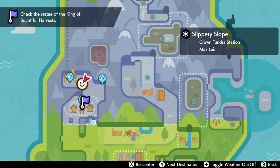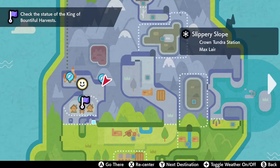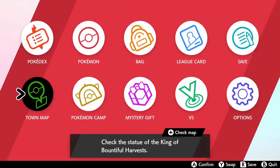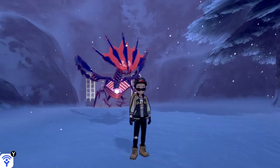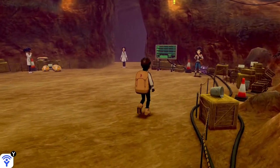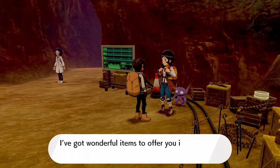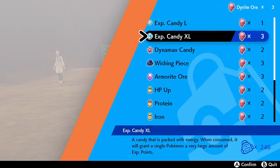You get access to the Max Lair basically as the first thing you have to do in the story. I'm not gonna have any spoilers here — this is gonna stay spoiler free. Once you head inside the Max Lair, you speak to the lady on the right. She says she has some wonderful items to offer in exchange for Dynite Ore. She has a ton of stuff like XP candy, Dynamax candy, wishing pieces, armor ore, HP Up, Protein, Iron, Calcium, Zinc, Carbos — anything you need to power up your Pokemon.